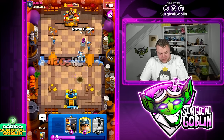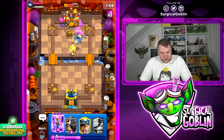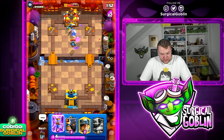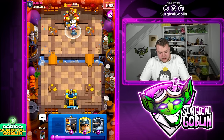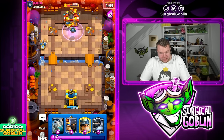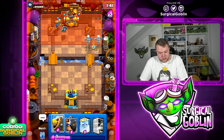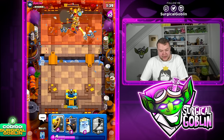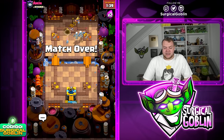Let's go Skeleton Dragons as well — Balloon is not going to take down the tower but Snowball is going to take it though. Let's go Ghost to pressure, he goes Guards, let's go Barbell. Let's go Evo Zap — it's going to deal a lot of damage to the tower while the Barbarian is connecting. Let's go Skeleton Dragons and Miner.